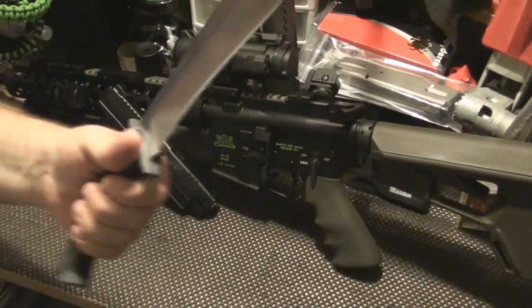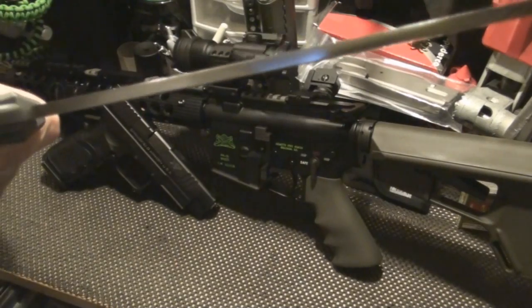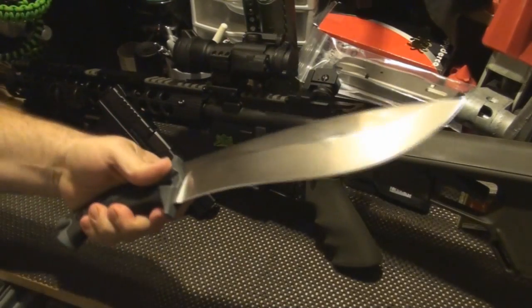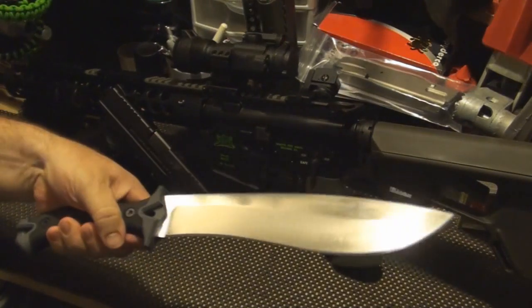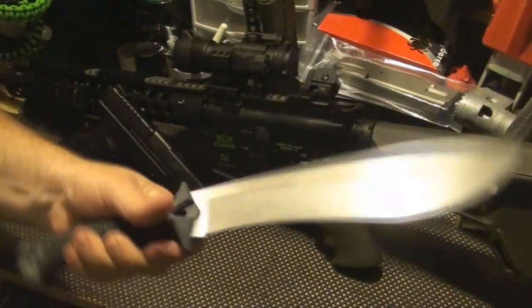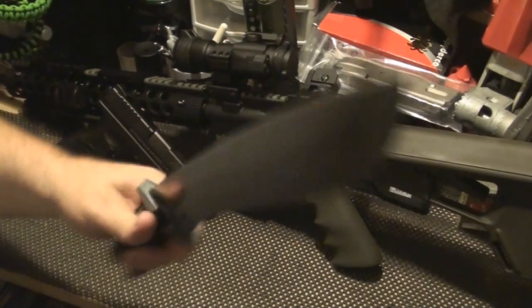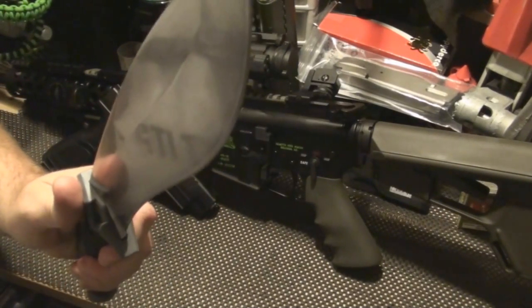For knife, I like the Camp 10. Good size, nice thickness, 10-inch blade - not too big, not too small. If you've got to get in close for melee, that's going to take a head off. This knife has some heft to it - it's a nice knife.